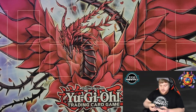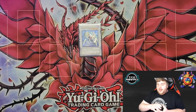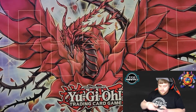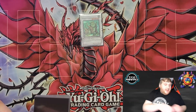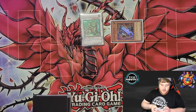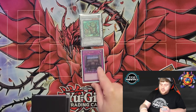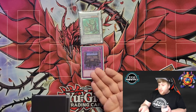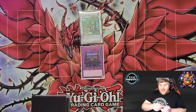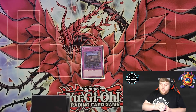Now we'll go into the extra deck. We run a single Ally of Justice Catastor — just the best generic level five synchro in the game. We run a single copy of Naturia Beast. This goes back to why we run three copies of Pashuul: if you synchro into Naturia Beast with Pashuul and Dark Soul, you get the search in the end phase, and if you also have Decree, now you've turned off your opponent's spells and traps. That can be a win con in itself — it's really easy to do in this deck. Naturia Beast is a very strong card here; it's so easy to bring out and such a powerhouse, being able to turn off your opponent's spells.